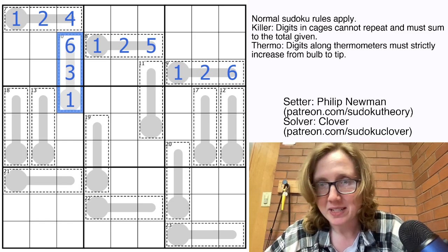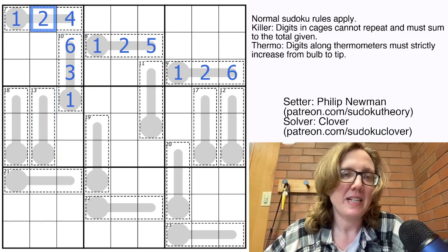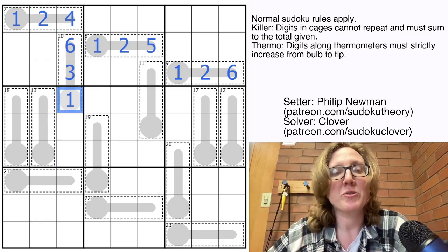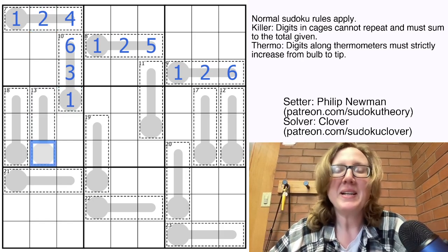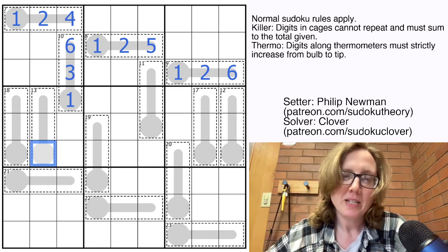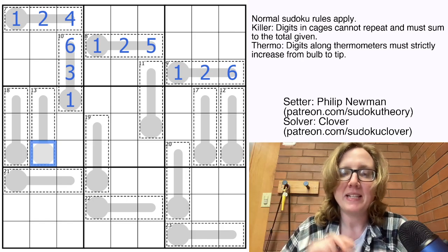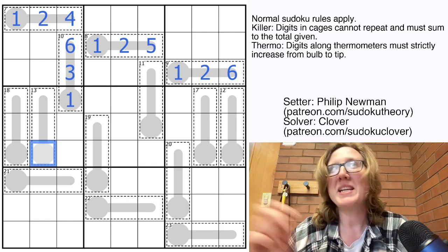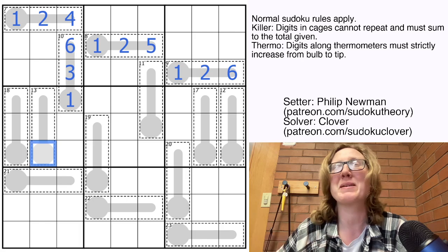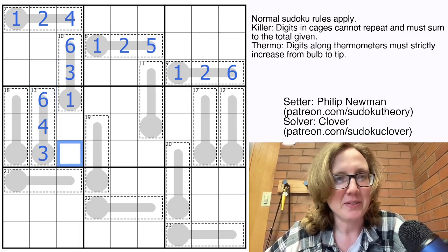You see the interaction between these horizontal cages and thermometers that lets us incrementally fill out the grid. Next I looked at this 13 cage, because it can't have a 2 in it — that 2 in the column sees the whole cage. It also can't have a 1, because we just placed a 1 in its region. The absolute smallest we could make it would be 3+4+5 with no 1 and no 2, which sums to 12. The only way to get to 13 without repeating digits is to go 3, 4, 6.